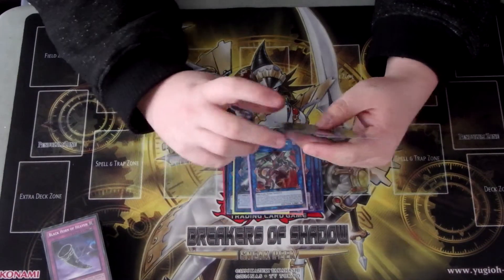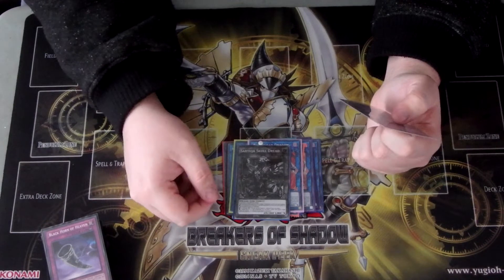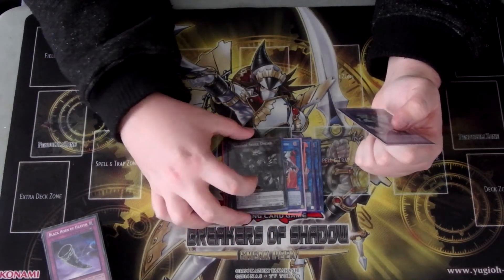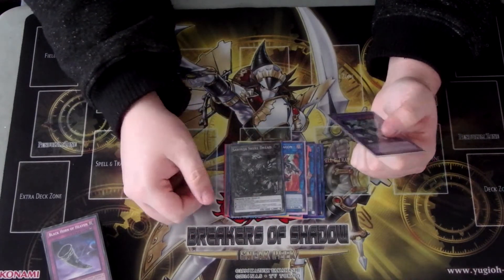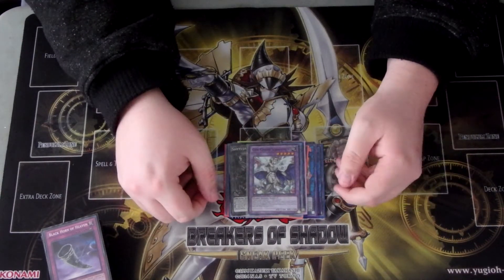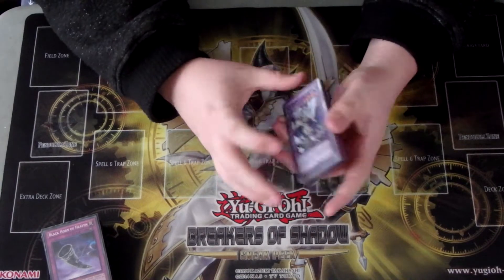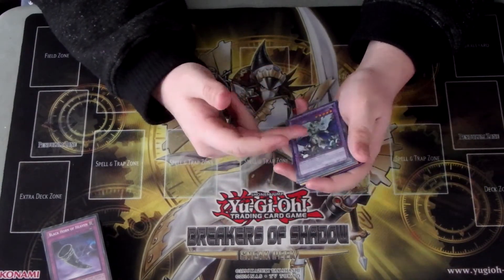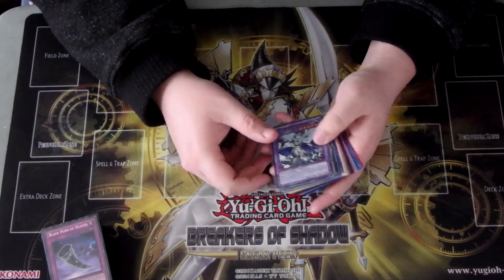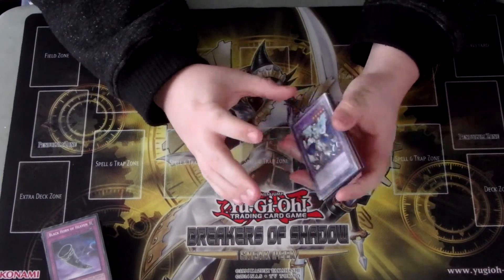Borlo Dragon - it's just a good powerhouse just in case. My one copy of Saryuja Skull Dread, because this card is insanely important to help you get to your Dragonfly, Hornet, or equip spell for their combo. And then one copy of Gem-Knight Seraphinite, just because it's needed for the Brilliant Fusion play. Orcust Scorpio becomes essentially a one-card combo, and so does Saryuja Skull Dread with this deck - really good combo.